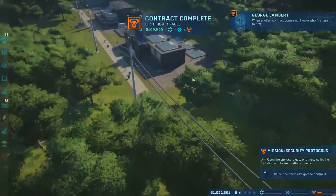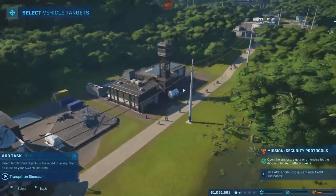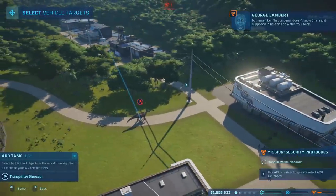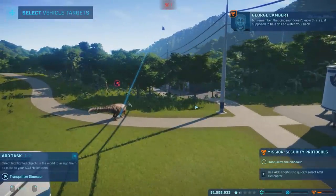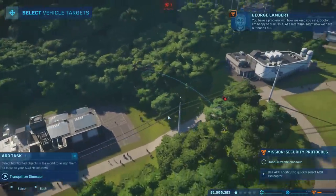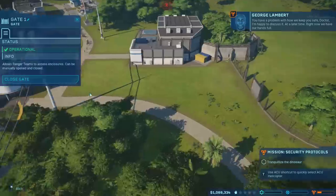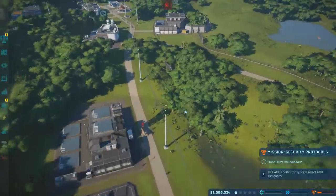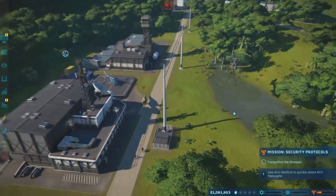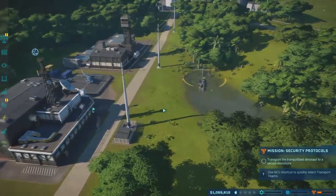We birthed the miracle. With our ACU helicopter we can add a task. We have our runner — time to tag him and bag him. We're using less than lethal, but that dinosaur doesn't know this is just supposed to be a drill. While I understand the need to keep our security sharp, this is not the way I would go about doing it. Y'all better tranquilize him — there you go, knock that fool out. Now load him on a gurney and put him back inside.